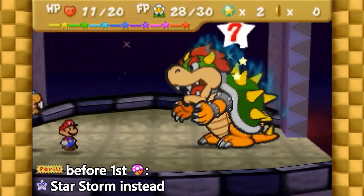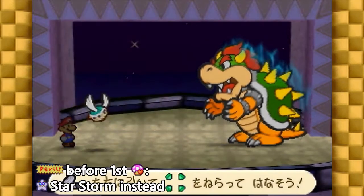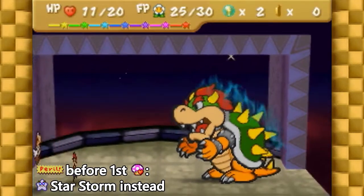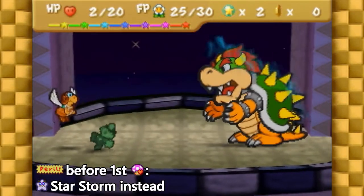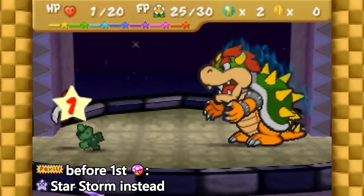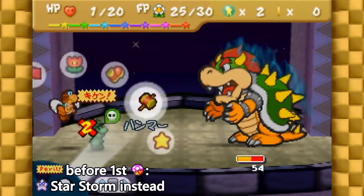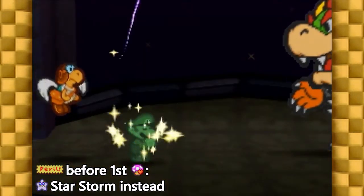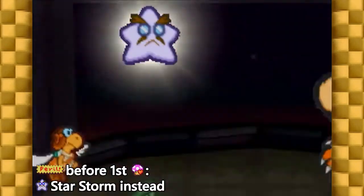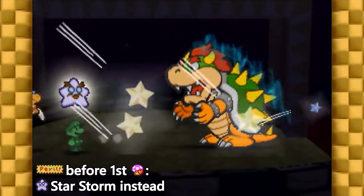If you get into a situation where you get into peril before losing your first life shroom, power jump will deal too much damage because of Mega Rush, making Bowser likely to heal. This happens if you block fire on turn 1, but then miss a claw block on turn 2. Instead, use star storm. This will deal 7 damage, which is the same as power jump would normally do. Afterward, you won't attack again until you've lost a life shroom, so you can continue as normal.